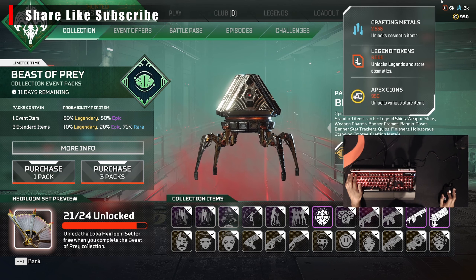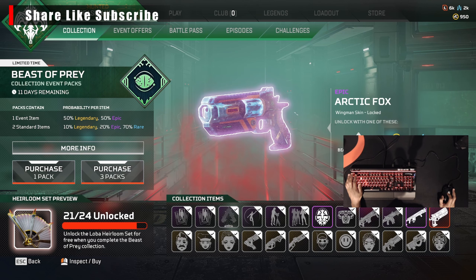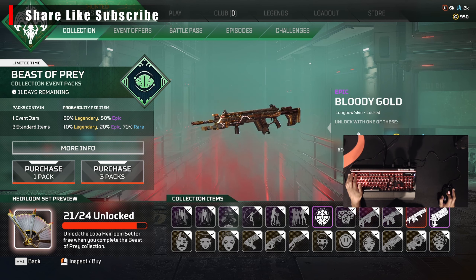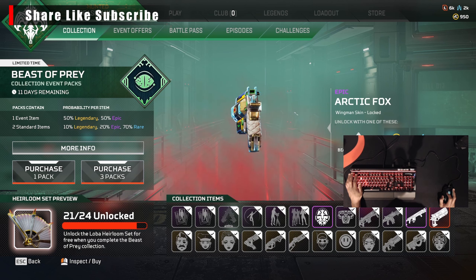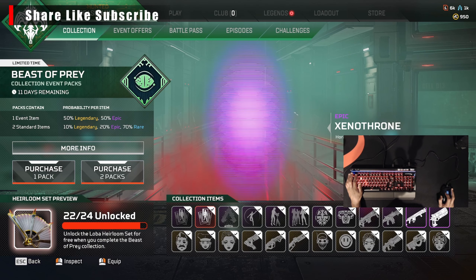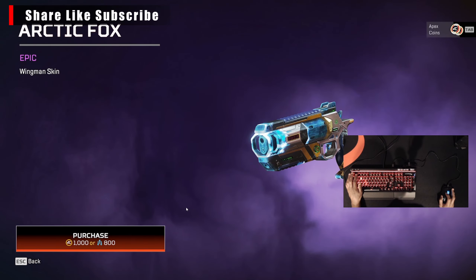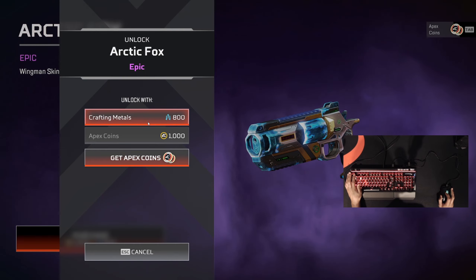Now we need three more items and we got 950 coins left. I could save it for something else and use my crafting materials. All I need to do is get this Hollow skin for Gibraltar, a Buddy Gold, the Longbow skin — and then this other item here would be 24, so let's do that. We'll save our 950 coins for something else.